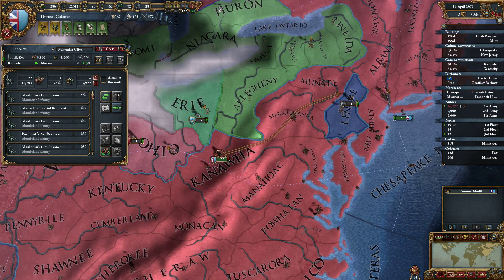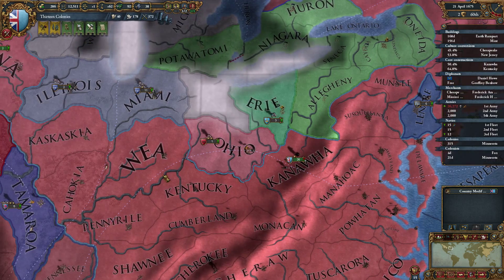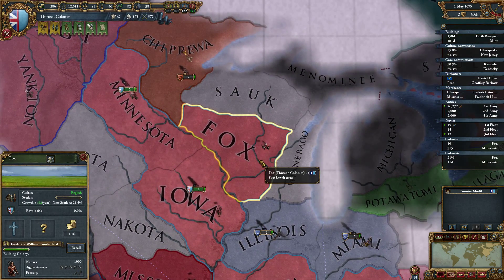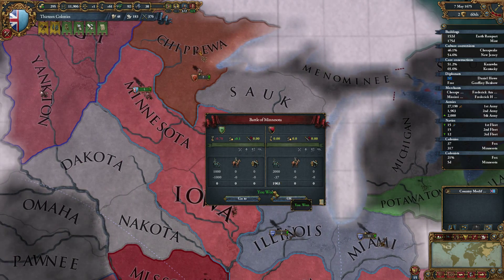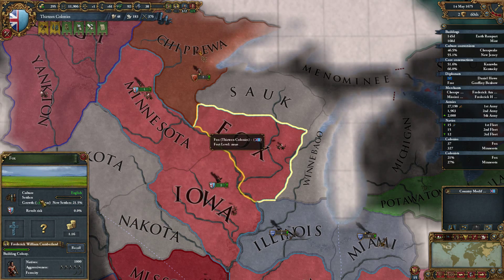Rebels have been taken care of. Let's send the army back to Munsee. It's only two places where you have a revolt risk. Colonists arrived in Fox. Ungrateful natives rise - you guys move to Fox please. Growth is now 29 per year, 32 even here. This is an Arctic province. More natives in Fox - handled easily.